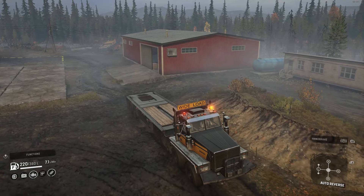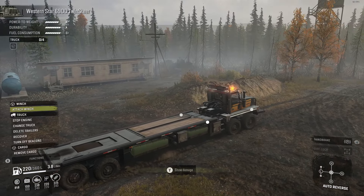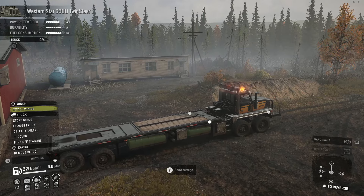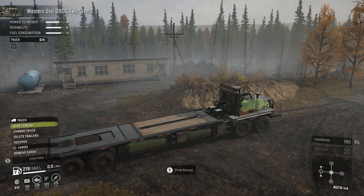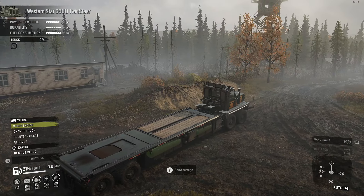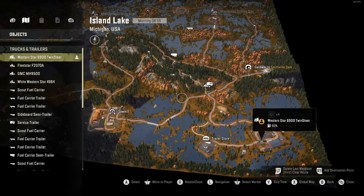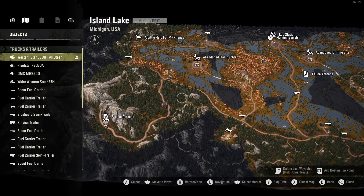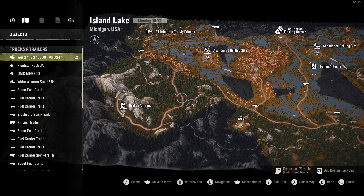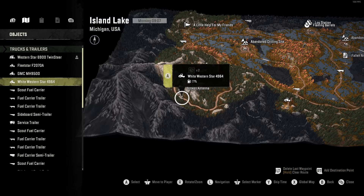We'll put our camera right here for now, block this guy in. We'll just move forward a little bit, stop the engine. 23 minutes — do a little bit more. So I think the next thing was this antenna, right? Fallen antenna. We should probably just focus on this fallen antenna. So let's go to the Western Star — not Twin Steer, the other one. The 4964.